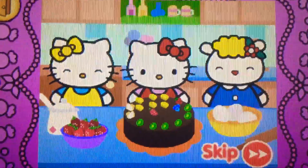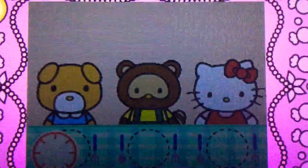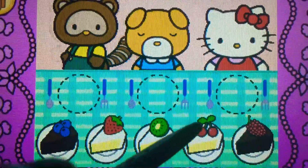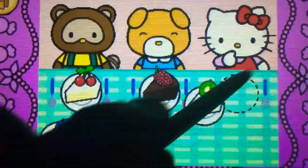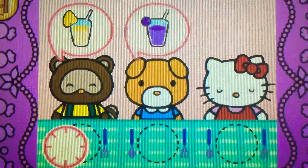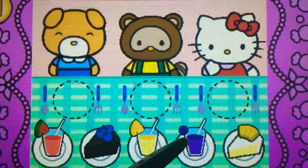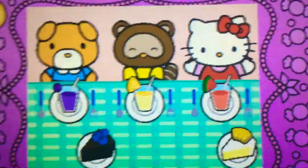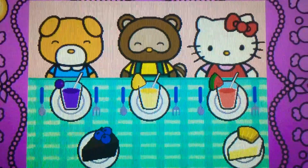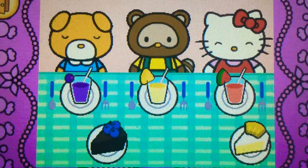Hello Kitty's cake looks yummy! Hello Kitty wants to share cake with friends. Watch carefully and remember what each guest wants before the time runs out. Drag the correct food or drink to each character. Yes! That's right! Yum, Hello Kitty and her friends think the food is so tasty. Hello Kitty is so happy to share the food with her friends.